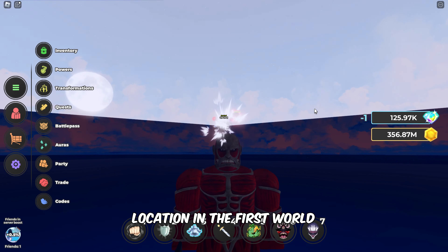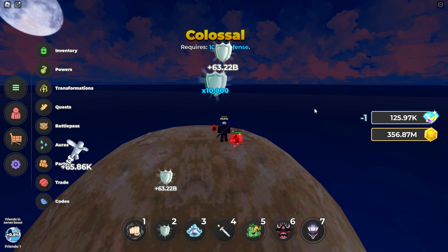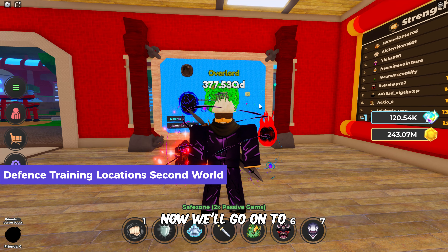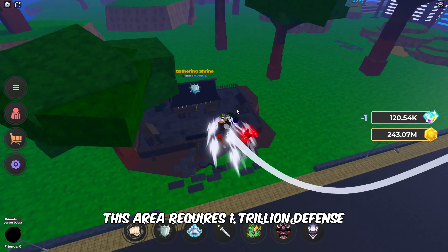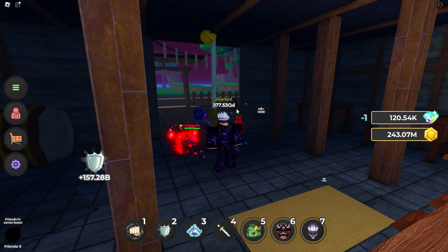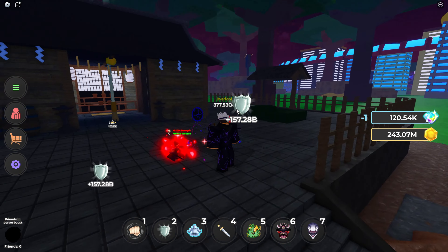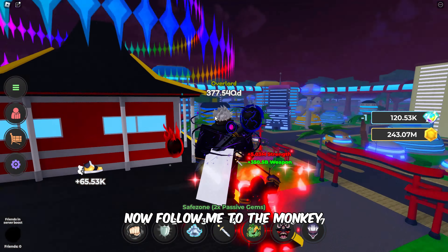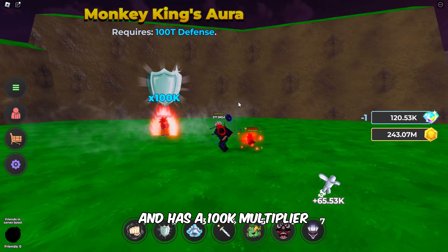Follow me to get to this location in the first world. Now we'll go on to find training locations in the second world. Follow me to the Gathering Shrine. This area requires 1 trillion defense, and has a 25,000x multiplier. Now, follow me to the Monkey King's Aura in the Greenland. It requires 100 trillion defense, and has a 100,000x multiplier.